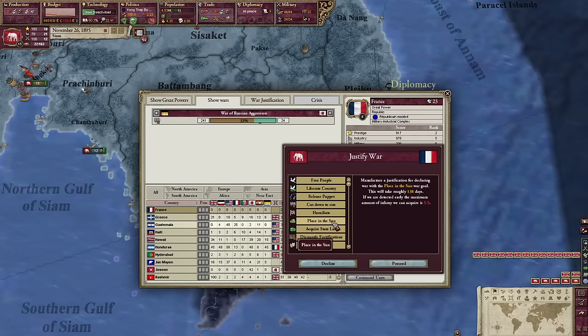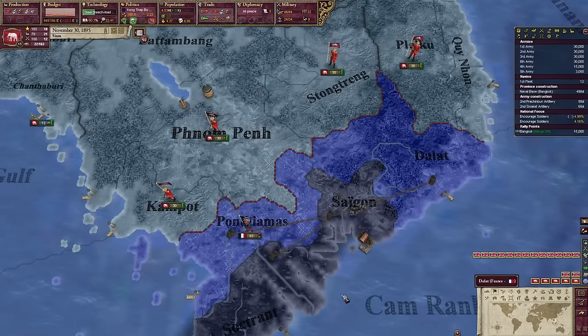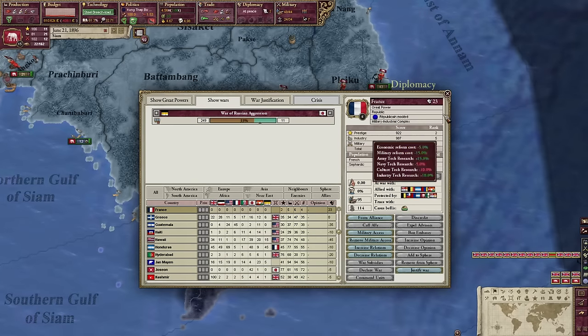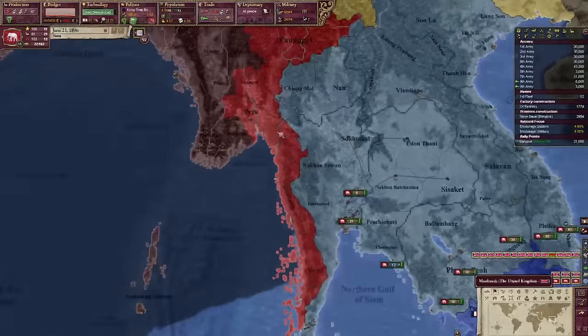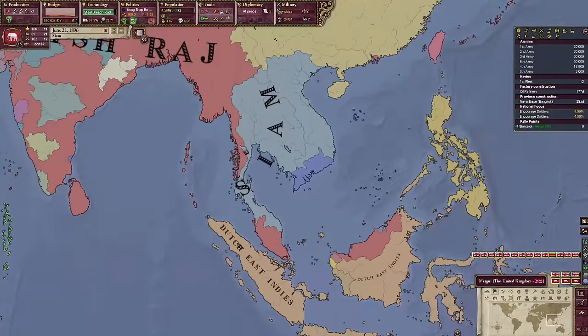I think we can probably take Saigon from the French — we'll just have to defeat their army and then siege it down and then prevent them from landing more troops. Not really easy, but we're gonna try it. Let's invade Saigon. We're in their sphere?! No way, that is so bad — that means we have to get great power to escape them. That is so bad. I'm actually upset.